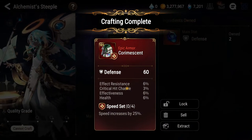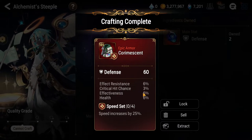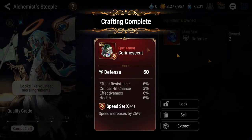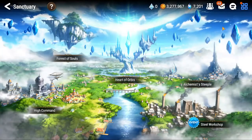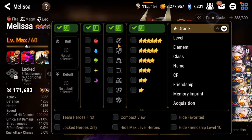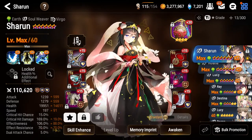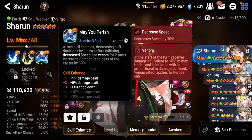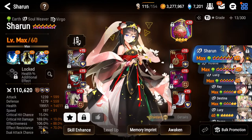Make sure you go all the way to get epic, which is the red pieces. Now when you see these two substats - effect resistance and effectiveness - those two contradict each other. What some streamers like to do is just extract those and get rid of them. But an argument can be made for certain units that use both stats. For example, Sharon, the grass soul weaver - she could use both effectiveness and effect resistance because her S3 requires some effectiveness for her venom to hit, and soul weavers are naturally supposed to have high effect resistance.